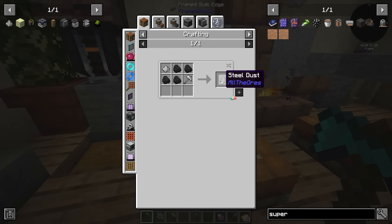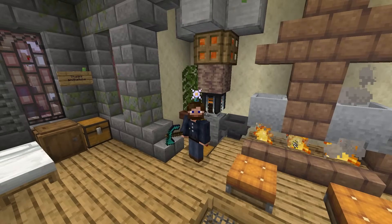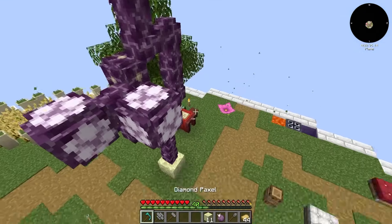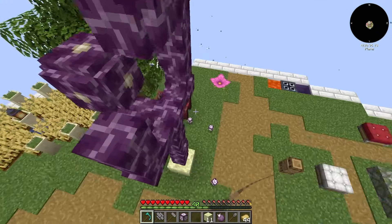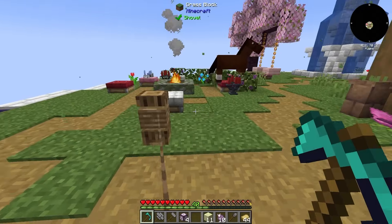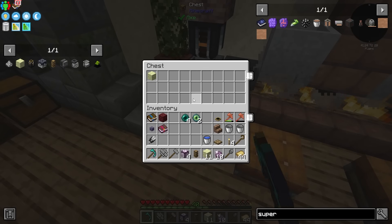I thought this was an interesting and new method — I've definitely done the super heating element before, but I've never used Zycraft before. My chorus fruit is ready to go. Let's pop up here — I love that I can do this with the balloon. Let's grab a couple of these just to make sure we have them for later, and then chop the whole thing down. That is plenty of chorus fruit.